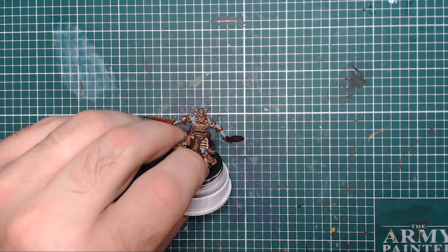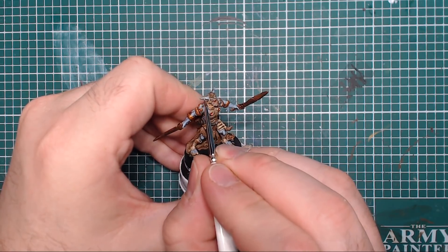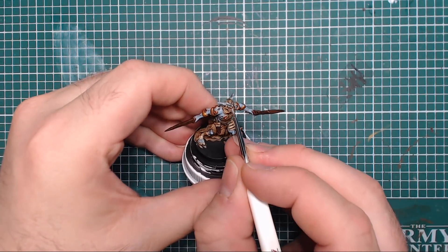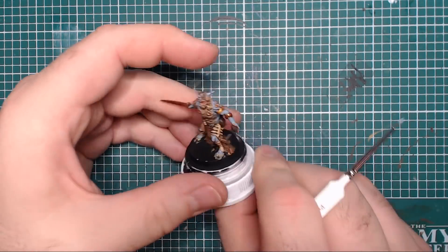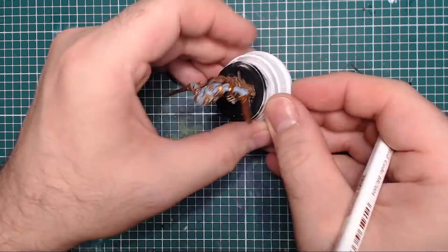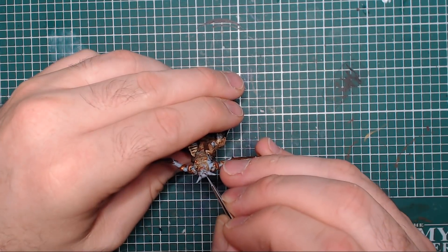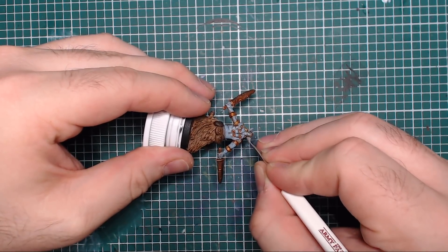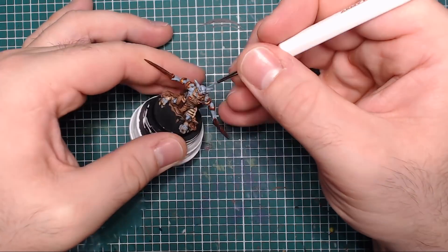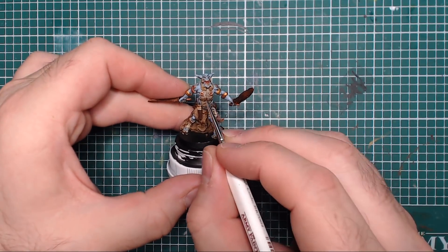You could stop at just the base coat, or after the shader, depending on how much effort you want to put in. A lot is gained by doing all three steps, but highlighting is considerably slower than the other stages - so pick and choose accordingly. You can see the blue is really coming back out now. Austin is finishing the face, painting back in the top of his head, ears, jaw, and nose - and the skin is done.